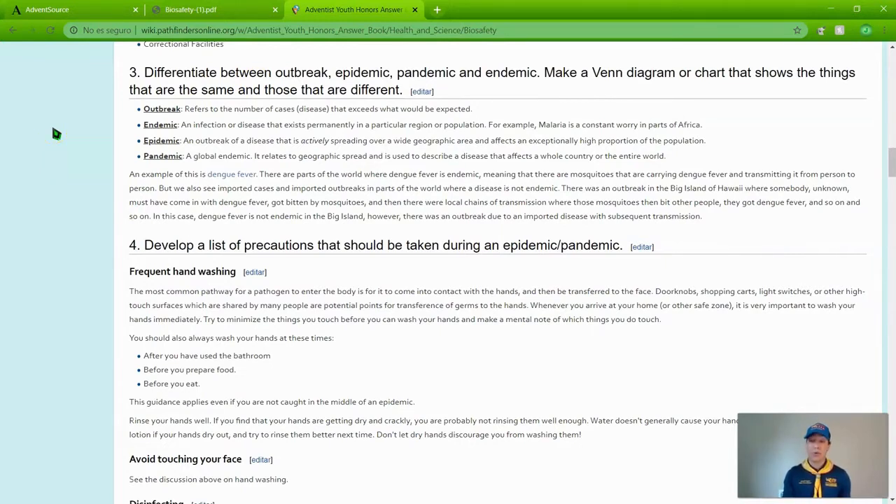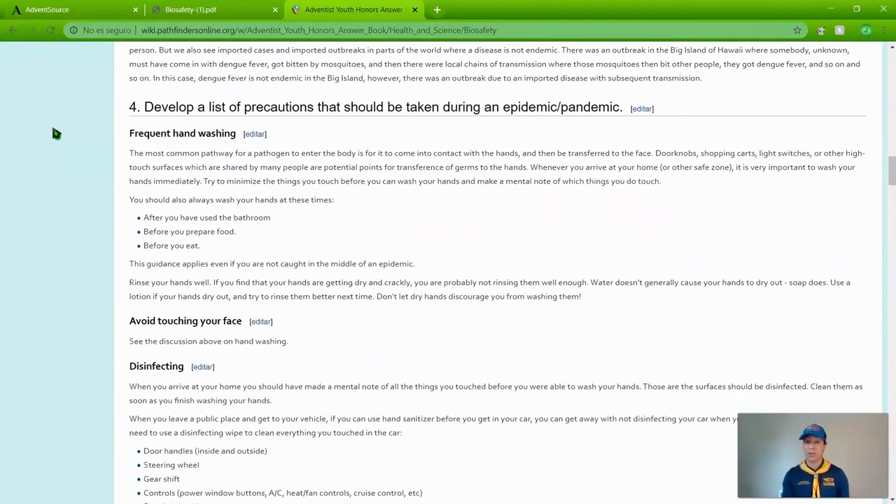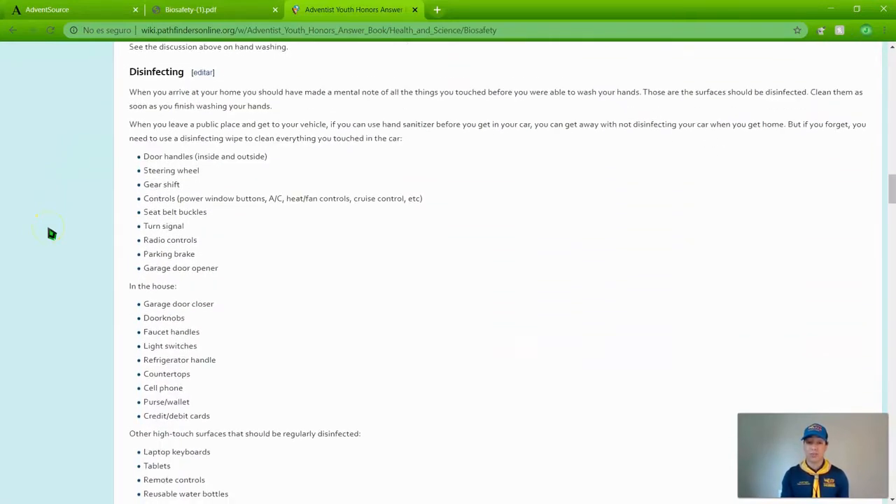Make a Venn diagram or chart that shows the things that are the same and those that are different. Many times we hear these terms tossed around and each one has a specific definition. The Pathfinder will be able to make a chart of the similarities and differences. Number four is to develop a list of precautions that should be taken during an epidemic or pandemic.